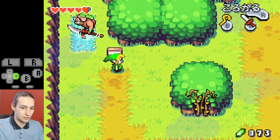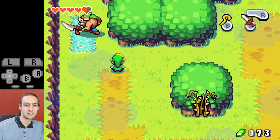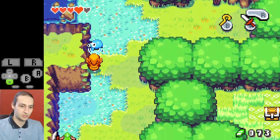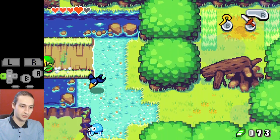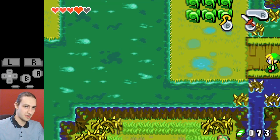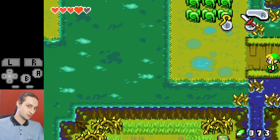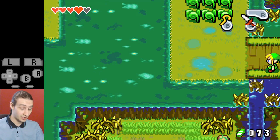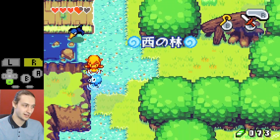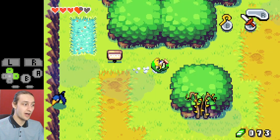If you accidentally sword slash the sign and can't read it, you need to roll all the way up to Castor Wilds, avoiding all the enemies. As soon as you enter Castor Wilds, that also sets the flag. But it's a little slow to go all the way there, which is why we read the sign — so you don't waste about 10 seconds coming all the way over here.